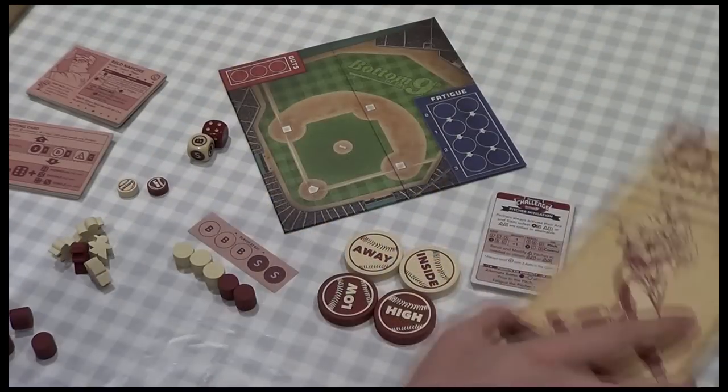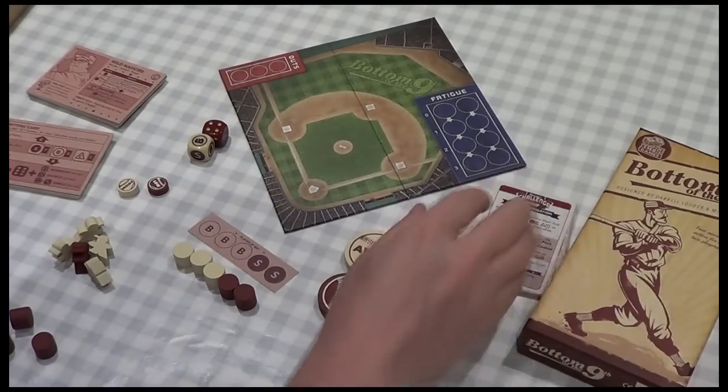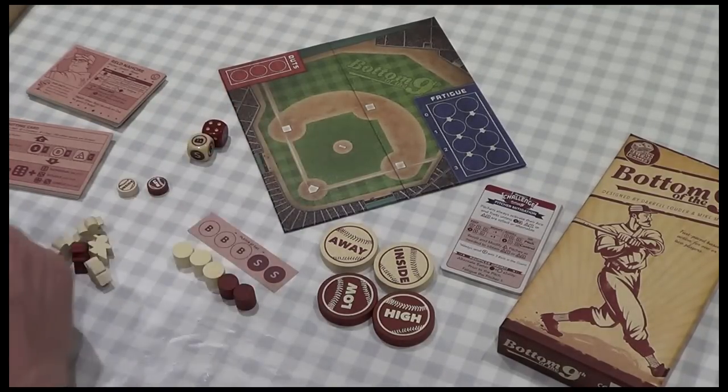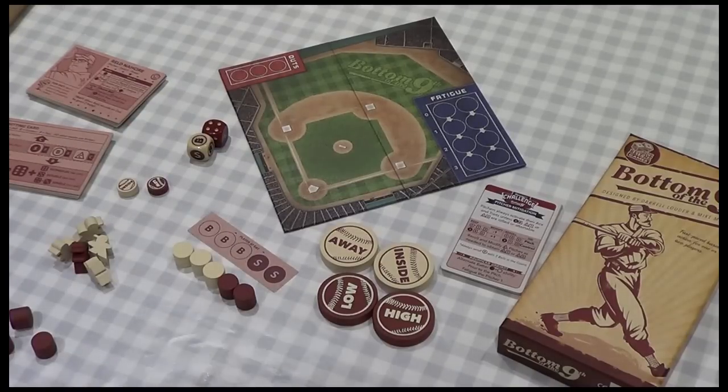The game is called Bottom of the Ninth. In baseball you play nine innings — in the top of the inning the home team are pitching, and in the bottom the home team are hitting. So we're in the bottom, we're the home team, we're hitting. Our opponents have just taken their at-bats, they got three outs, and now we've come into bat. We need to score at least one run to take the game.